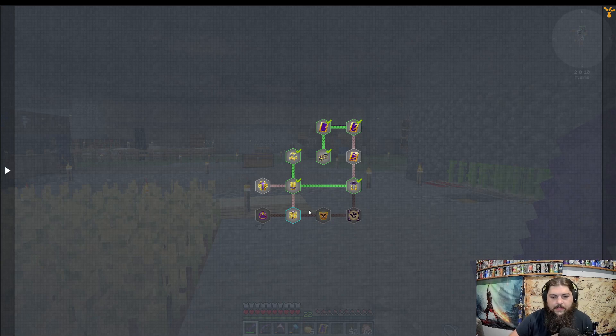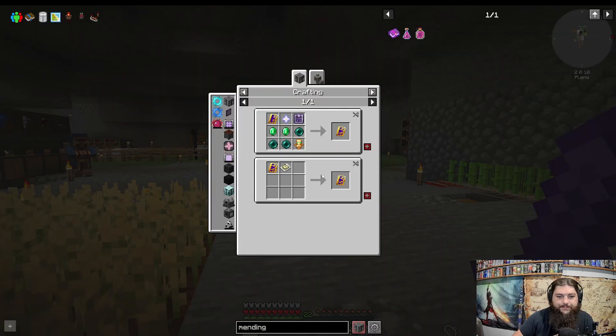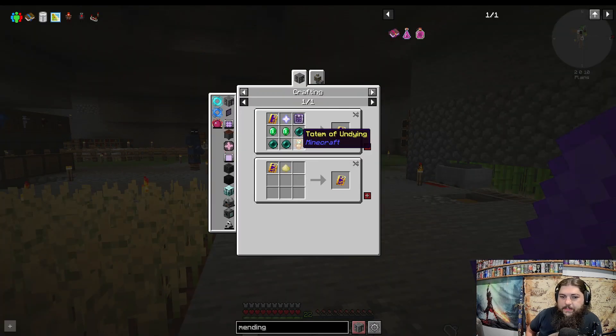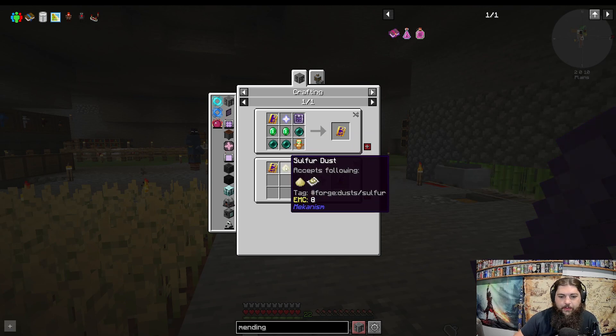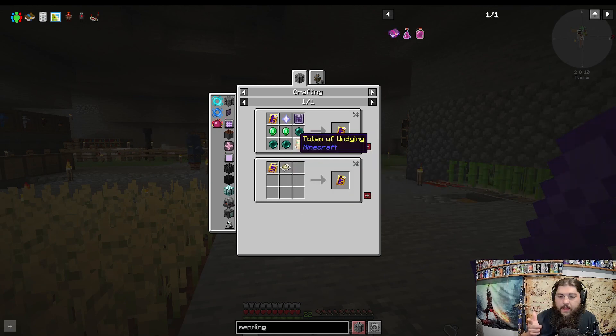So what I was working on last time — I was working on Ars Nouveau and we need the Archmage Spellbook. But I'm missing one thing: the Totem of Undying. I wish I could do it this way, it would be way easier, but I don't think that works. So we need a Totem of Undying.